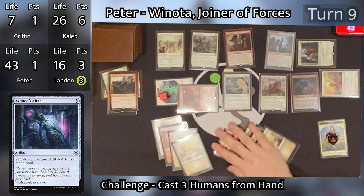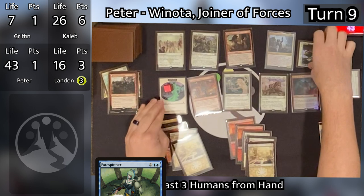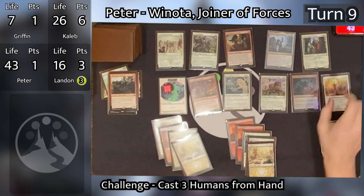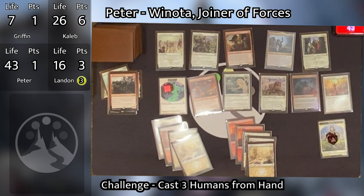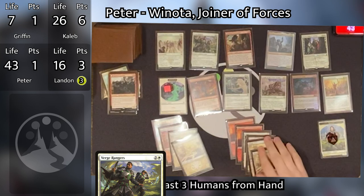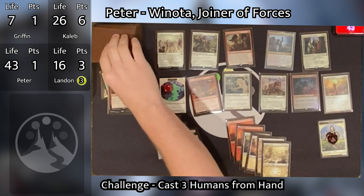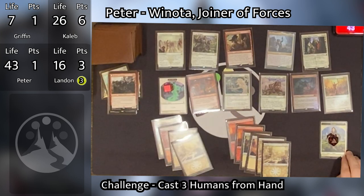Peter goes to turn nine, untaps, and chooses to skip his draw step instead of his main phase or combat. That works out in his favor because Verge Rangers lets him pull a Plains off the top of his library and put it immediately into play — so he didn't really need to draw. It's almost as if you were able to look at the top card of your library and knew that was there. Peter then goes to combat.